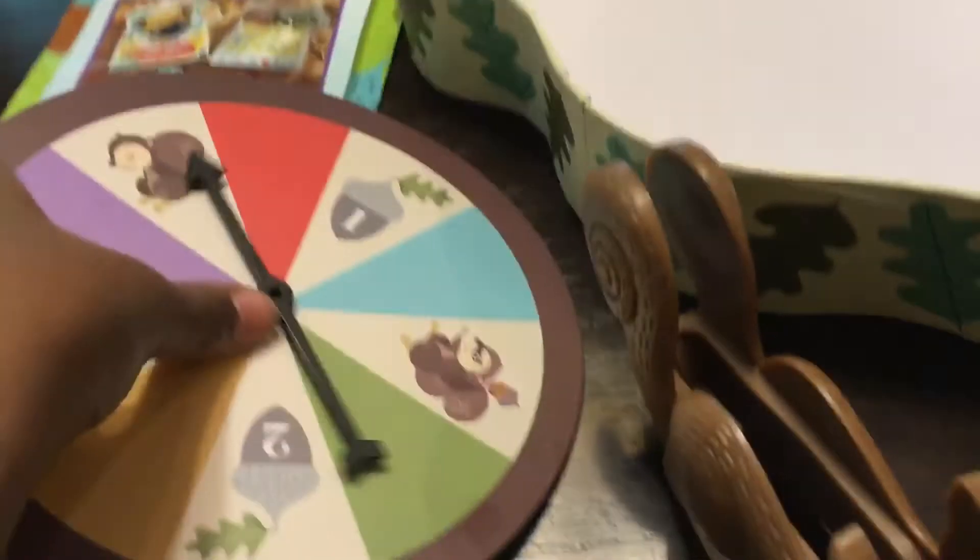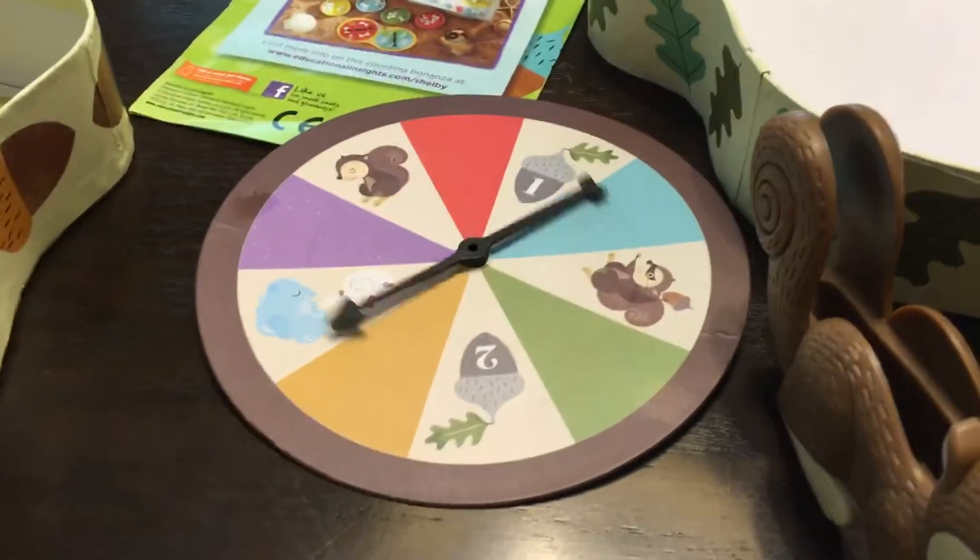Okay, I'll go first. So I need to spin. I never seen a brown squirrel before. Every squirrel is brown. Purple. So I can get a purple and put it in my stump. Go. Okay. You spin.